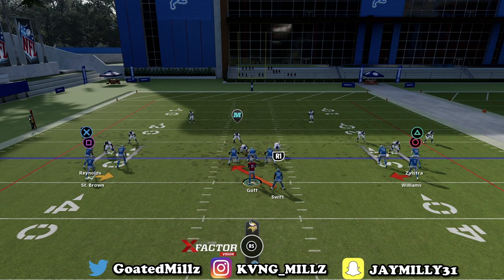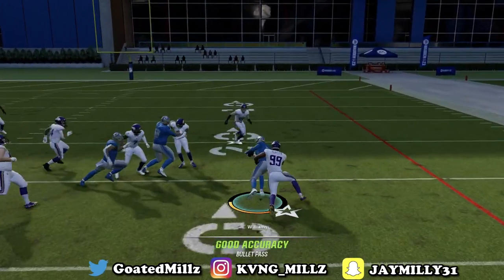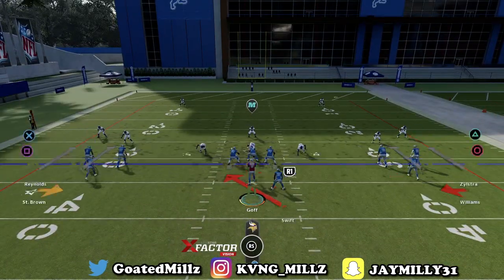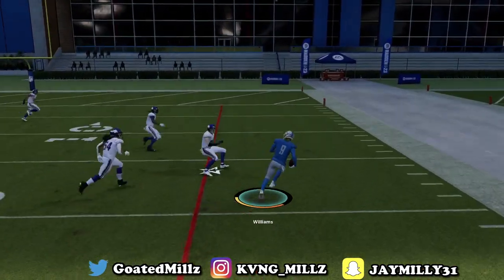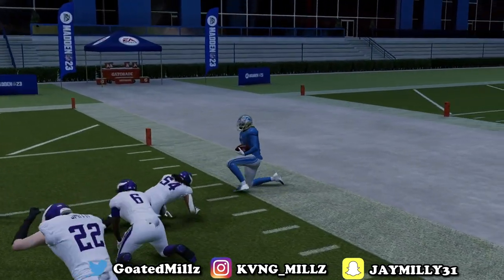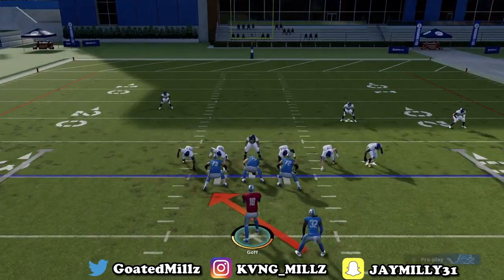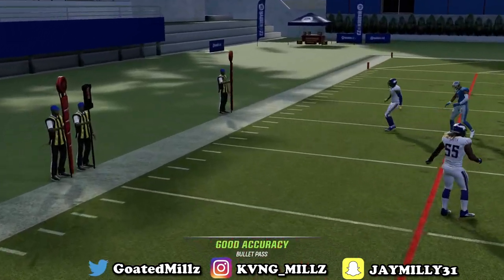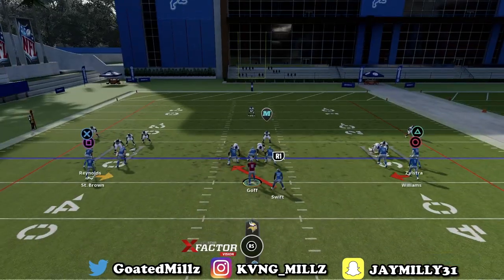Now say they stack everybody in the box — watch this RPO. It's like a little glitch where the defender always runs past the ball carrier, and he just cuts upfield for the easy gain. You have people blocking, you have speedsters, you can get out of there if you know what you're doing and have good stick. As you can see, he missed the tackle right there, but you already have two blockers.